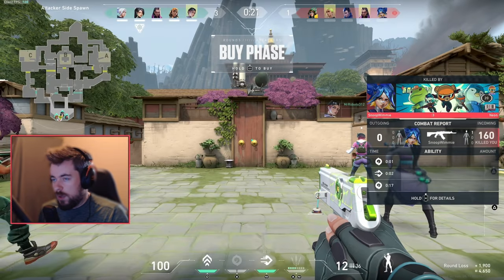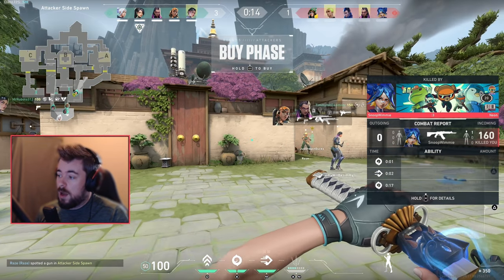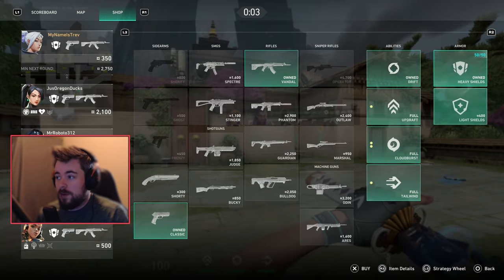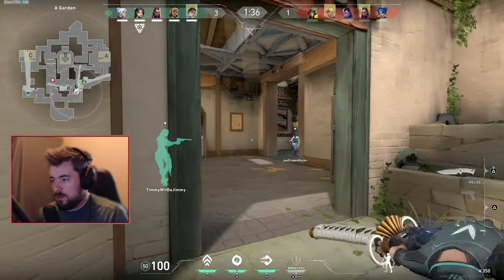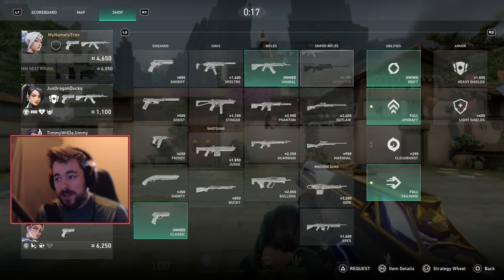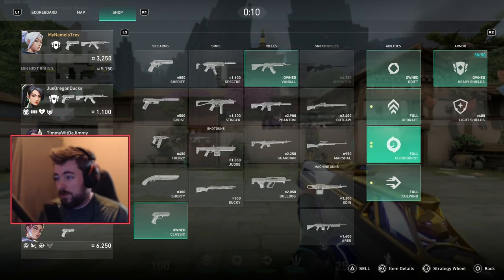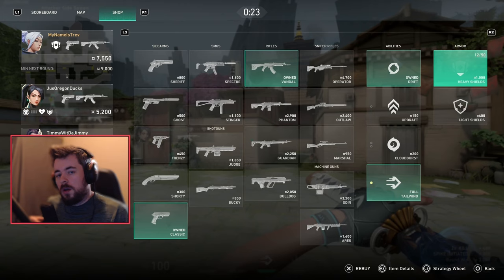We just lost our 3-1 count. Since I saved up on currency, I can still buy full again, but my teammates can't because they weren't properly managing their economy. Some teammates are requesting a buy right now. Minimum next round if we lose is 2,750, if we win it's 4,000. After getting an ace, we're up to 4,650 — and even at minimum next round we have enough. My goal is just to buy full.